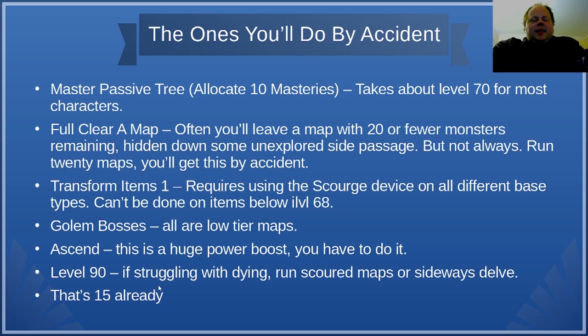Next is Ascend and also hit level 90. Some players will do one of these first, others the other one. Ascending requires you to beat the Eternal Labyrinth, which is a reasonably difficult combat encounter, but our characters have gotten strong enough that it's steadily gotten a bit easier each league. If you're really struggling, get an experienced player to carry you through the Labyrinth — there are players who will do this for a modest fee like 10 Chaos Orbs. You no longer need to flag for the Eternal Labyrinth, which was changed this league.